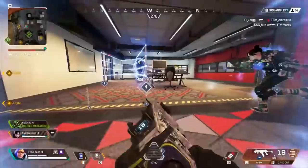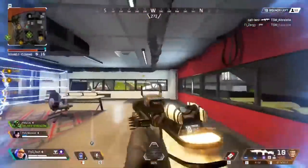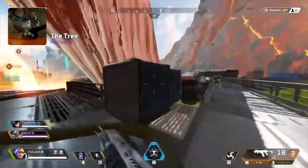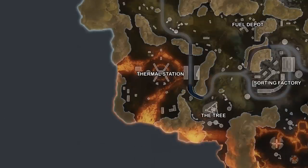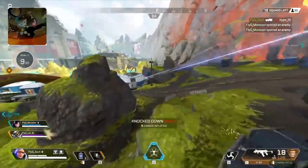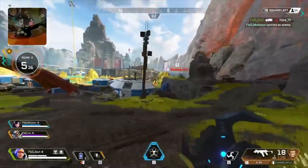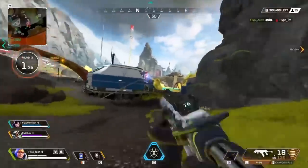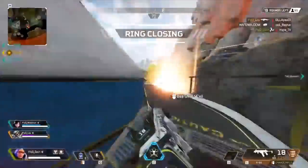Determining whether you should camp in the zone or play the edge — that's not really up to you. Because if you land Skyhook and it's ending in Thermal, you don't have much of a choice — you have to play edge because all the other teams have faster rotates and they're going to take all the god spots before you. However, in a perfect world where you know exactly where the game's ending and you drop there, setting up with shotguns and fences in a house is going to give you a good chance of placing top three.